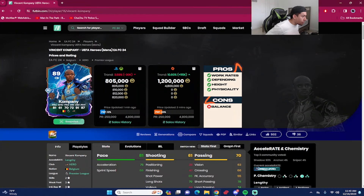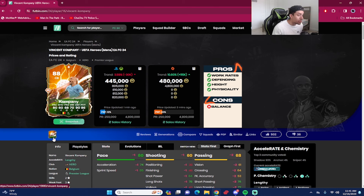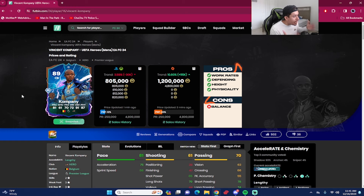That concludes the player review for the 89-rated UEFA Heroes Vincent Kompany — coming in around 805,000 coins by the time I dropped this video, 1.2 million coins on the PC market. We played four games with the card, four wins, two goals — a Starchkov and a penalty — so pretty good stuff. I am a fan of this card; he exceeded my expectations. He is way way better than the 88 base hero, even if it's only plus ones and plus twos. Gameplay-wise he felt like what he was supposed to play — the pace was exceptional, defensive awareness, defensive AI, the force field I get from Lucio, Van Dijk, and Maldini — I got that from this blue Kompany.